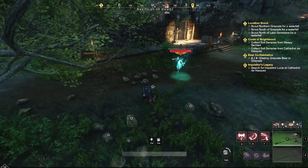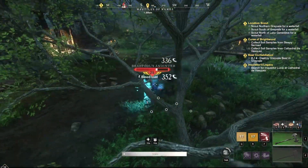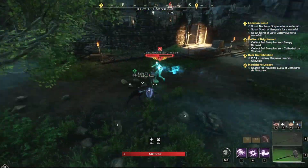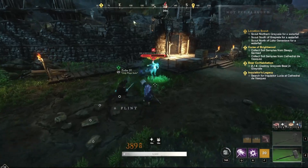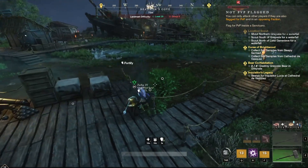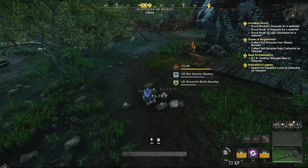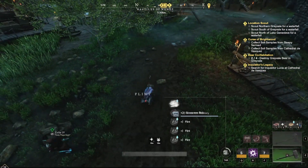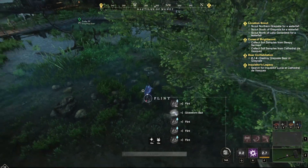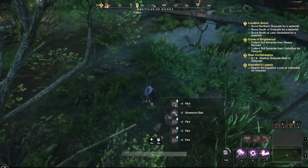I have 138 flint right now. You do have to kill these mobs every once in a while, but I'm level 31 and it's no problem — these are elites but we do decent damage. We're running super OP. Watch how much flint you get here — so much flint, and you also get a lot of bait here as well.